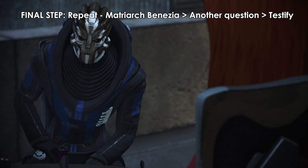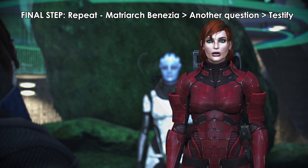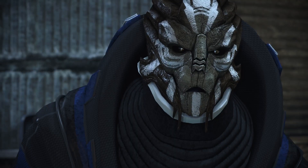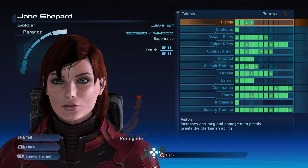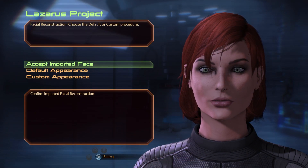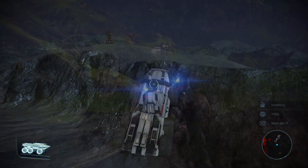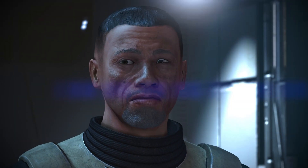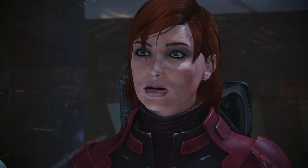Final step: Simply repeat the process again by choosing Matriarch Benezia, another question, testify against Annalias, and the desired response. This is the fastest way to max out both Paragon and Renegade points in Mass Effect 1, which partially transfer over to Mass Effect 2 if you import your save file. I personally recommend maxing out whichever morality you want before exploring other planets and doing missions that might require a high Paragon or Renegade score for the outcome you desire.